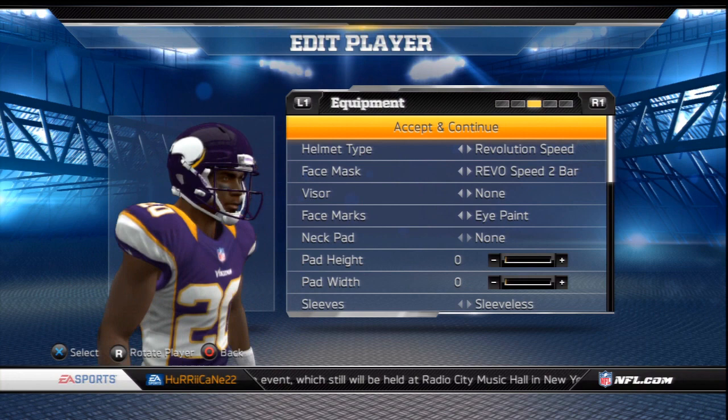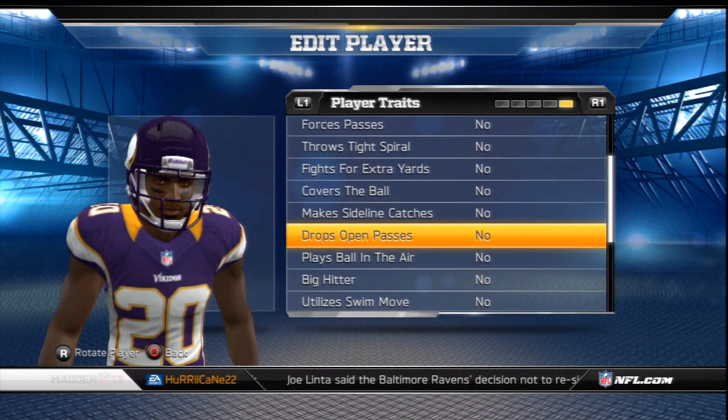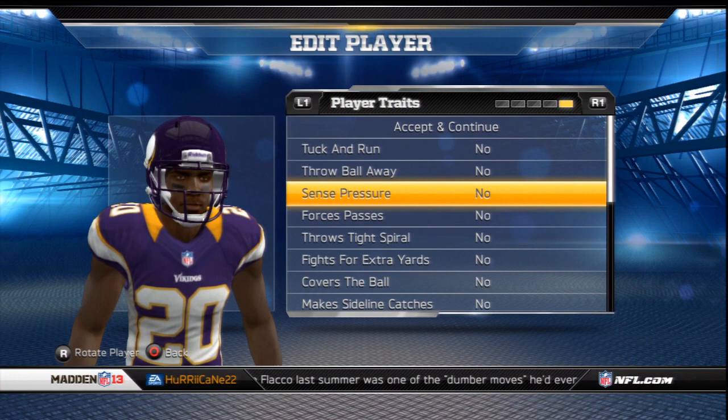You could do this for a variety of positions. For a receiver, you could focus on hands and route running, but your speed would be a little bit lower. I like that idea because it gives your player more personality and helps define what your player is right off the bat. So basically you choose your template based on your position, position type, where you want to be drafted — the caliber of your player — and then get some specific boosts based on the traits you choose.